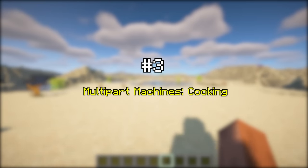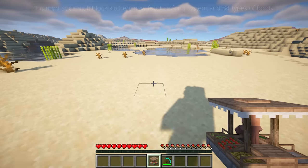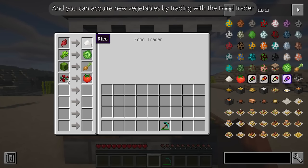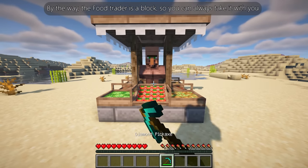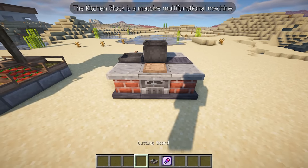Multi-part Machines Cooking is a mod that adds a multi-block kitchen, a new food crafting system, and 84 types of foods. Before cooking, you need to prepare some fresh vegetables, which you can acquire by trading with the food trader. By the way, the food trader is a block, so you can always take it with you. The kitchen is the core of this mod — upgraded from a furnace, it is a massive multi-functional machine.